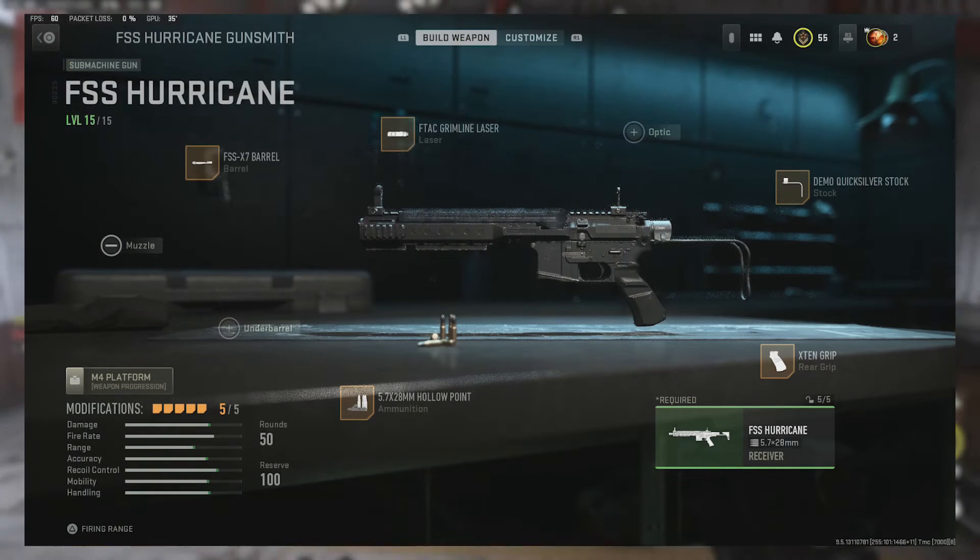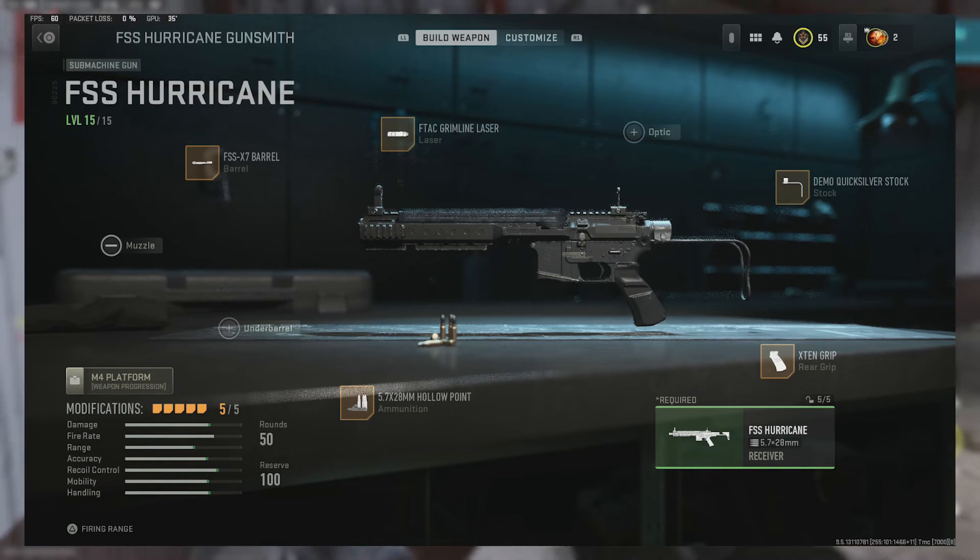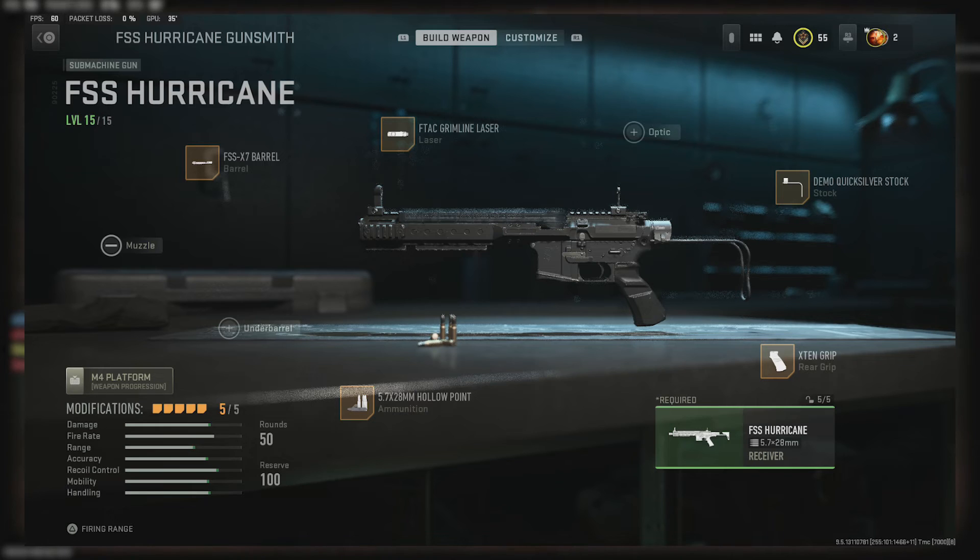Now let's jump into the best loadout. What you want to be using: the FSS X7 barrel, the F-Tag Green Line laser, hollow point ammunition, the X10 grip, and the Demo Quicksilver stock. The main focus of this build is to increase that SMG feeling. Sprint to fire speed, sprint speed, and ADS time are built in. This weapon has great hipfire control, especially given its carbine-ish SMG feel, so if you're looking for solid hipfire with some great medium range capabilities for an SMG, this weapon might have a place for you.